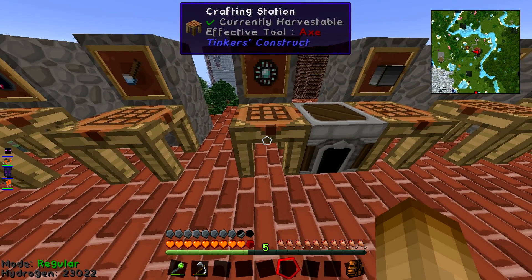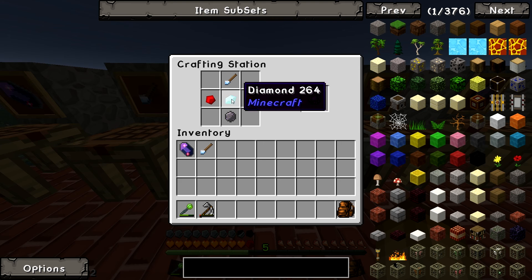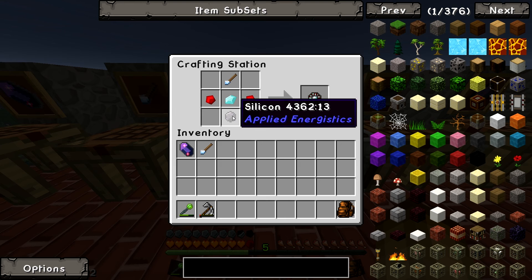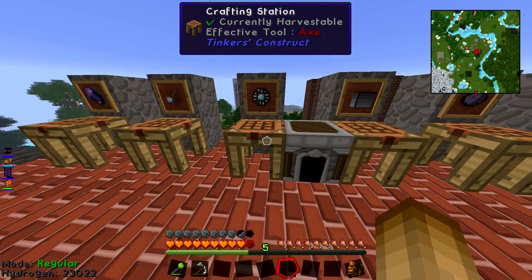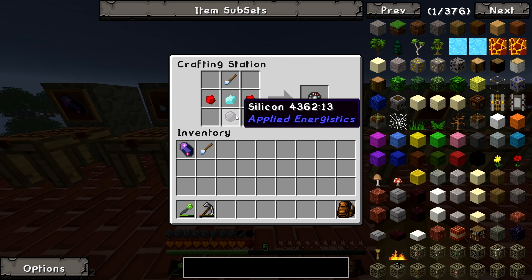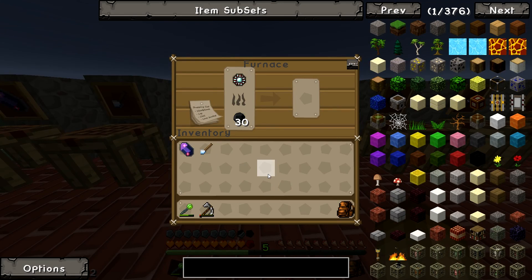Third, you've got a Basic Processor Assembly — sorry, an Advanced Processor Assembly. That's where your diamond comes into play: you need a diamond, a couple of redstone, the Quartz Knife you just made, and a Silicon. That's the Applied Energistics silicon — there's some from another mod in this pack but you need this one. Silicon is made by putting Certus Quartz dust or Nether Quartz dust in a furnace — that gives you the energistics silicon. Make the processor assembly, then chuck it in a furnace and it will cook into the actual ME Advanced Processor.